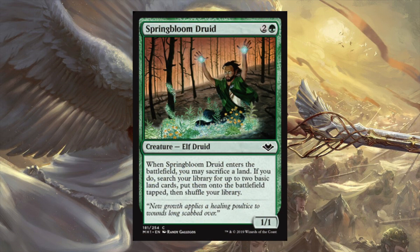Next up we have Spring Bloom Druid - two green for a 1/1. When it enters the battlefield, you may sacrifice a land. If you do, search your library for two basic land cards and put them onto the battlefield tapped, then shuffle your library. It's a little bit less good than Farseek Elf and similar cards, but there are reasons to play it - if you want lands in the graveyard, it helps with that. It's a bit more combo-centric than your straight Farseek Elf, and you get an extra landfall trigger.